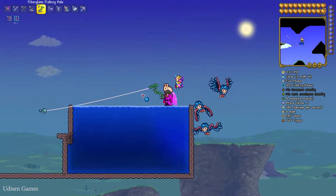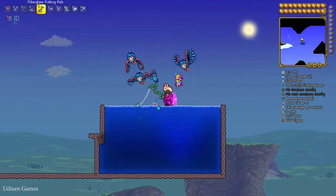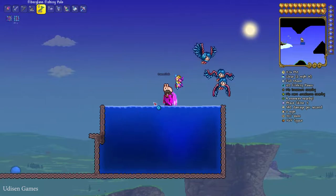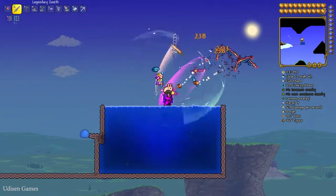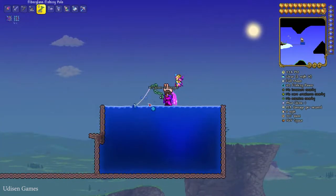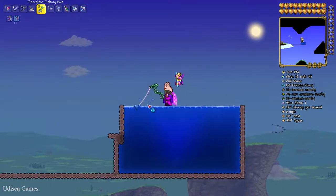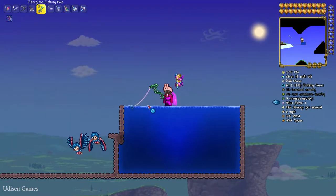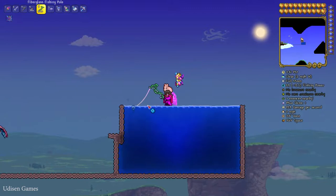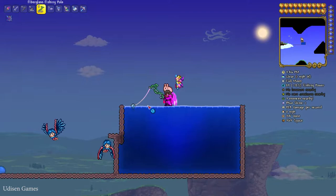Press left mouse button with fishing pole to cast into the water. Pay attention to the bobber — when you see action around it, press the left mouse button to catch. I'm catching things frequently because I have 80% fishing power, which is a good amount, especially for the beginning of the game. With low fishing power, you get fewer bites and lower quality loot.